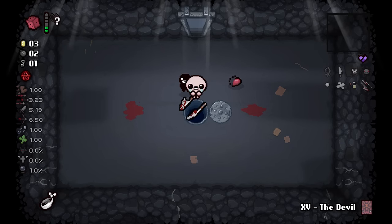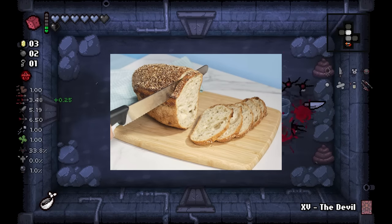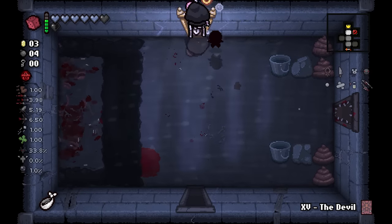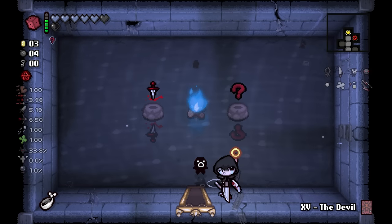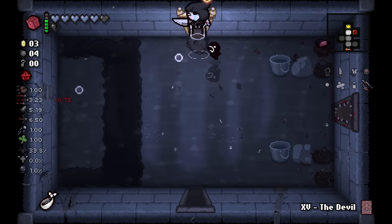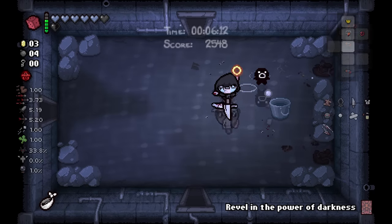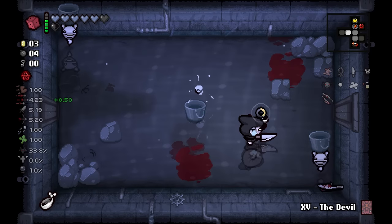Really good devil room. I see absolutely no reason why I shouldn't head down to Downpour because I have Johnny's Knives and Mom's Knife — a knife extravaganza. No amount of bread could ever stop me at this point. All I need is like a Spoon Bender or Sacred Heart type deal to give my Mom's Knife some homing and we are in business. Treasure room again — I almost just want to take it, it would be a stupid play but it would be funny.